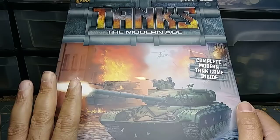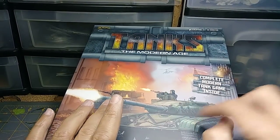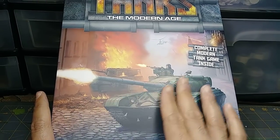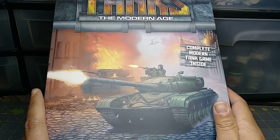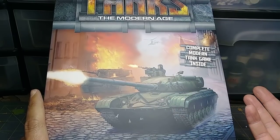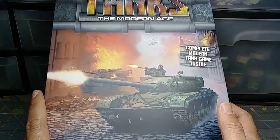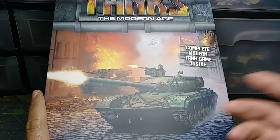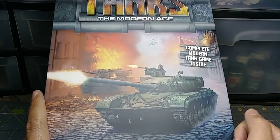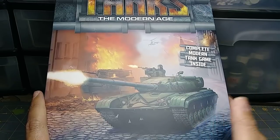Now, players who have Team Yankee stuff are good to go — they've got models to use with these cards. But for me and many of my friends who didn't get into Team Yankee, these extra unit cards are just going to sit there forever because we'll never have models for them. Team Yankee is played by a very small group locally — I think only three or four people — and our local game shops don't carry the Team Yankee stuff at all, so I can't just go pick something off the shelf.